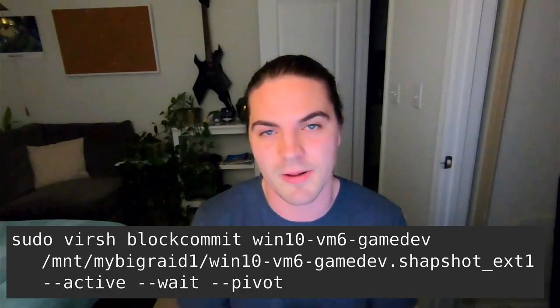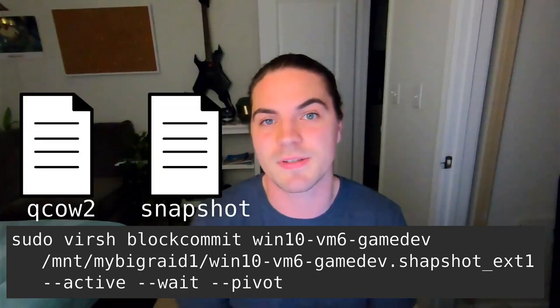Pretty cool stuff. The next step is to commit the snapshot — basically, that's the process of syncing the changes from the snapshot file back into the original qcow2 file. When that's complete, I can then delete the snapshot file. I have a little funny warning here — I almost thought I messed things up the first time I did this, so I'm going to put that story in the comments if you're curious. And that's it — I successfully backed up my gaming VM while it was running.